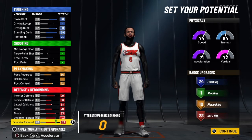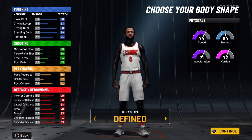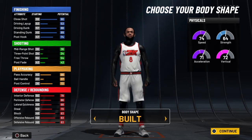You get 10 playmaking badges as a center — that's just horrendous. And then you get 23 defensive badges. I ain't even gonna say nothing — just make this build.